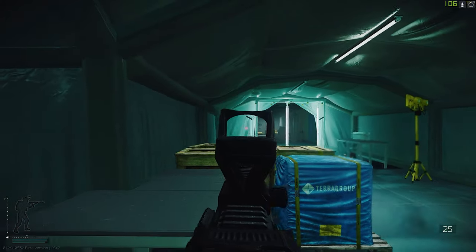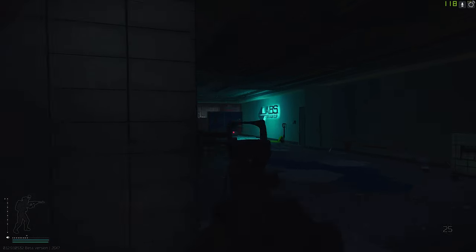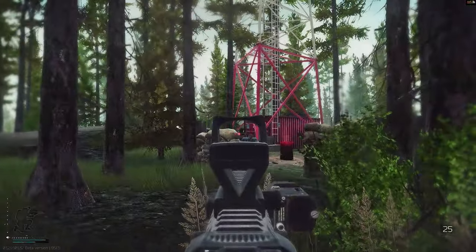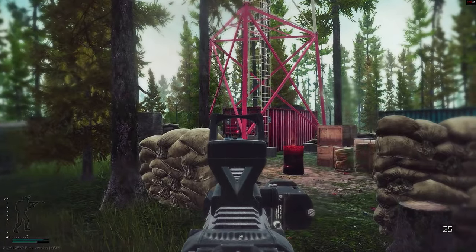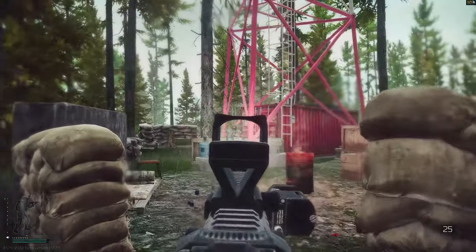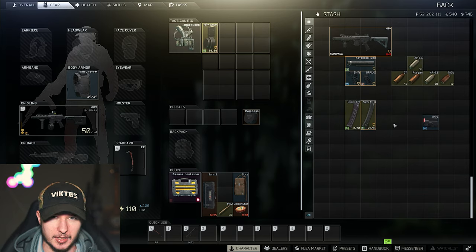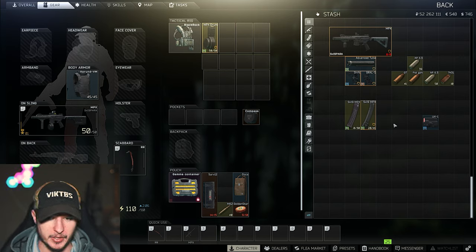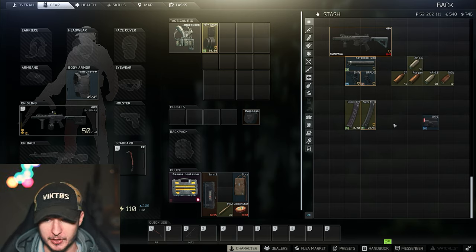I'm going to do a top three MPX build video, including long barrel and medium barrel versions. Both in real life and in Escape from Tarkov I really like the MPX. The PP19 and MP5 dominate early on, and later the Vector takes over, but the Vector gets boring after a couple of raids. I like the MPX's sound, handling, and the fact that you can modify it in many different shapes — unlike the Vector, which you can't customize as freely right now.